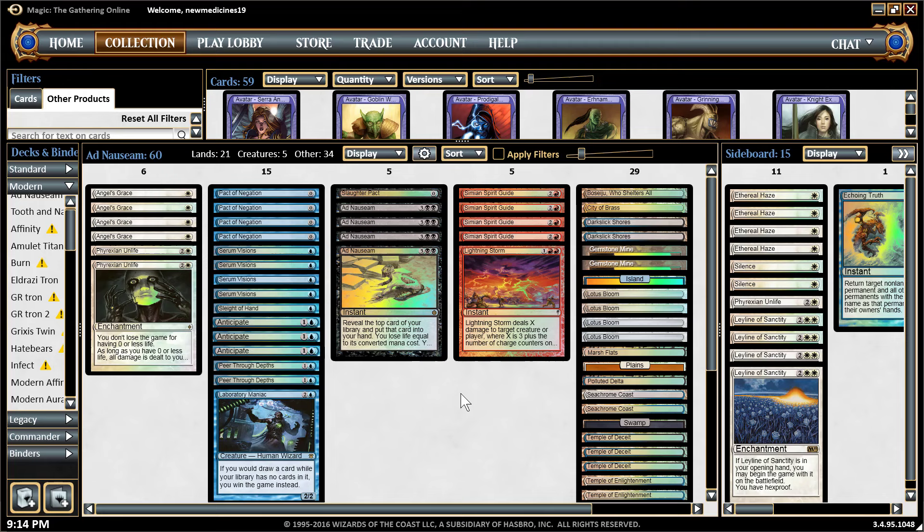For the mana base, I use one Boseiju Which Shelters All — it's really great against control matchups. I don't use it alongside Urborg because in my past matchups I really didn't find the need for it. Some Ad Nauseam players like pairing Urborg with Boseiju because it turns on Boseiju to pay life but also allows use of black mana — it's entirely up to you. I use some Seachrome Coast for color fixing, which is really good in early games. Two Darkslick Shores — too many makes it come in tapped past three lands. Some Gemstone Mines, and one of each basic land.